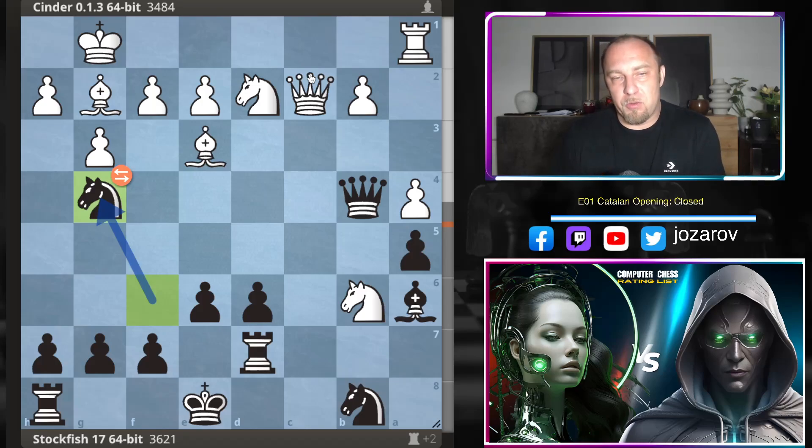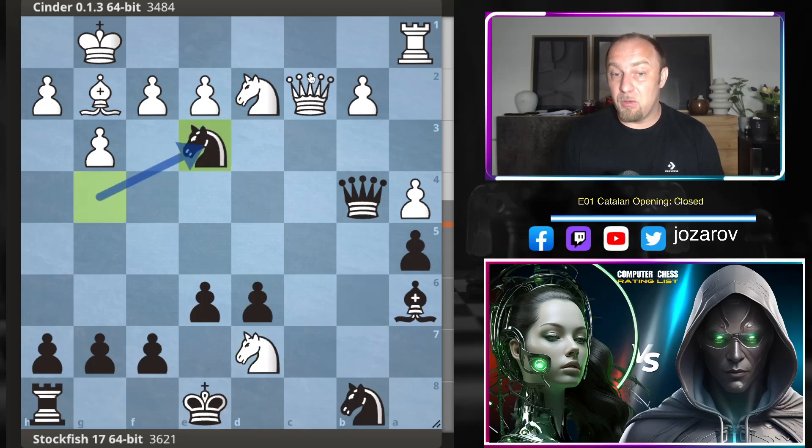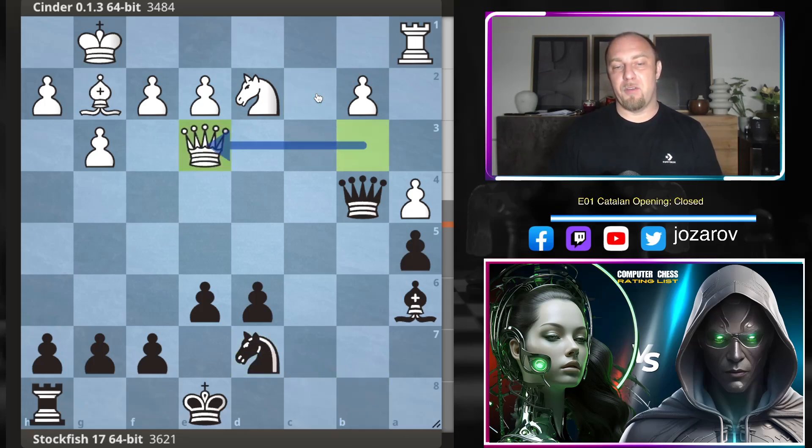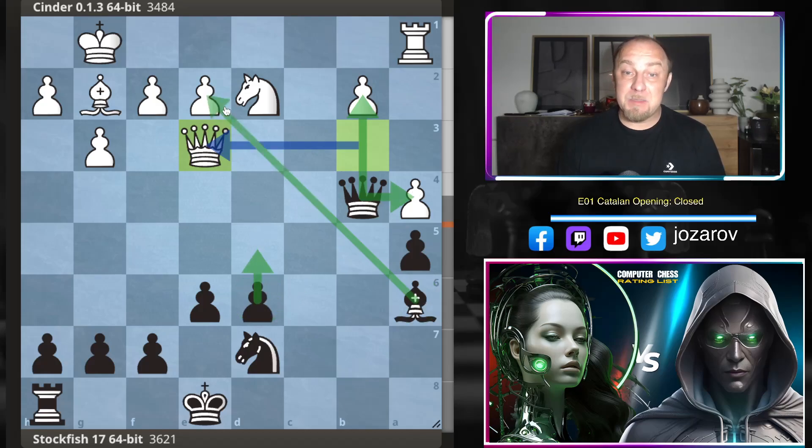Now Stockfish plays a great counterattack with knight to g4, simply giving back the exchange it gained a couple of moves ago. After knight to d7, knight to e3 comes with a direct threat against the queen. Cinder is forced to play queen to b3, then knight to d7, and after queen to e3 Stockfish gets out of the mess. The material is equal but with better activity for Black — there's a weak pawn on b2, a weak pawn on a4, and we can even lock the diagonal with d5.